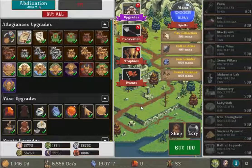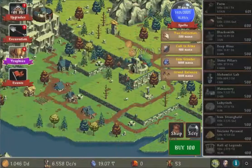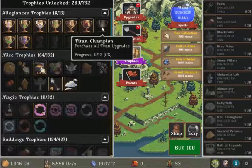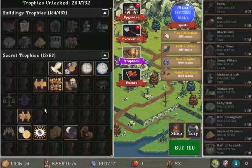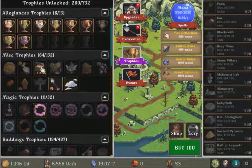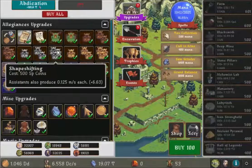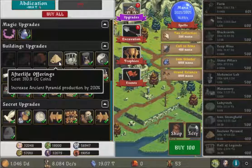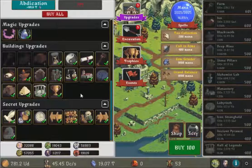We're certainly going further — what about excavation, is five levels possible? Let's look at the trophies: 280 out of 732. There are still five factions left. We have some secret trophies but we're lagging behind on building trophies. The 2000 cap increased on its own — maybe there's an upgrade doing that. Stronghold production, engine permit, increase Hall of Legends production by 150% and profit by an additional 140% — yep, so this one.